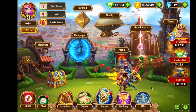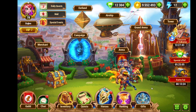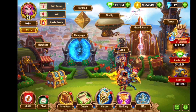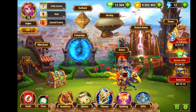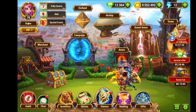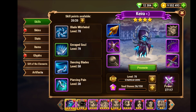Hello and welcome to a very short video about the stats of my current team, the one with which I beat the Kraken yesterday. Today I'm already level 78, so the heroes are a little bit stronger, but the stats are more or less the same as they were yesterday when I passed the Kraken Typhon. Let's have a look.